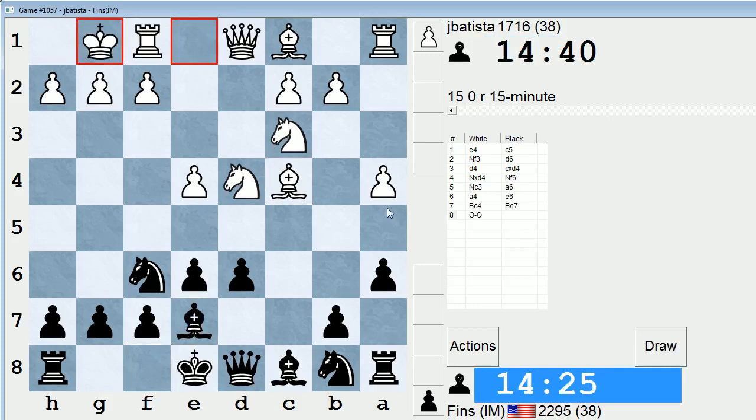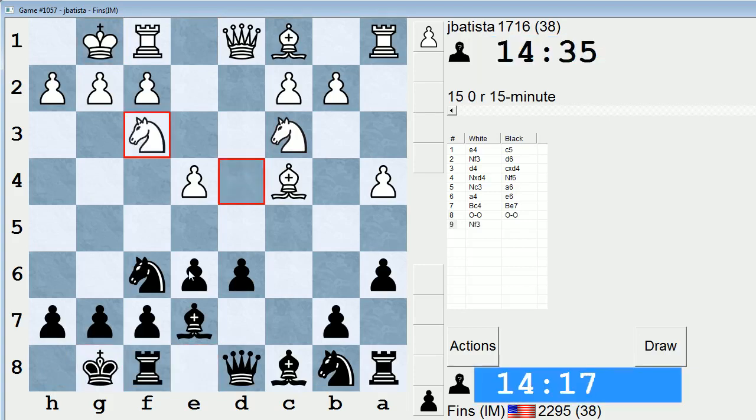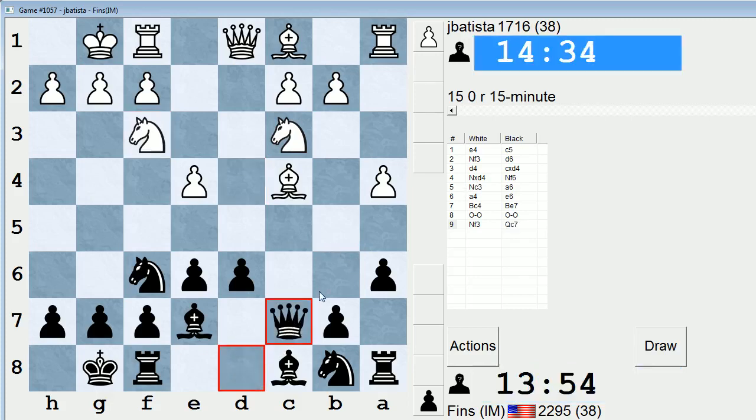Let's play Bishop E7 against this one. It could have a restrictive effect later on if he was able to push A5. I'll just castle. I don't want to play Knight BD7 because of a possible sacrifice on E6. This is certainly strange — Knight back to F3 now. I'm not sure why they would play that move, because the Knight was perfectly placed in the center.